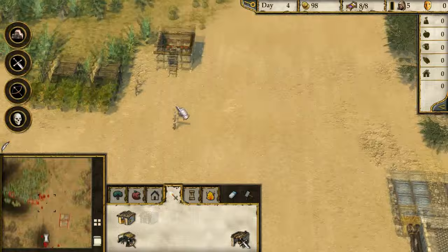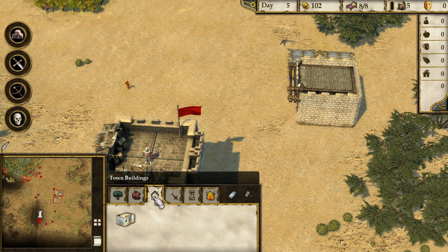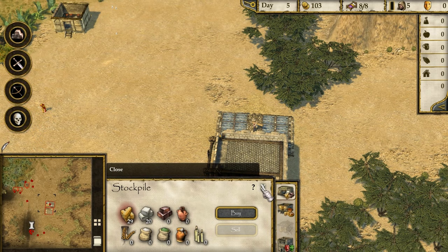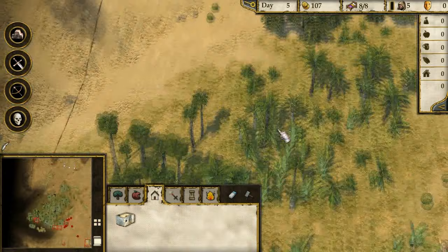What can I build to make things different? How much wood have we got? 26... 39. We probably want to get some more. I mean, I know these are trees - I don't know if these others are trees. They might be, right? Let's try putting down another wood camp.